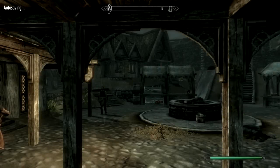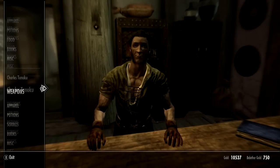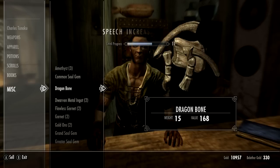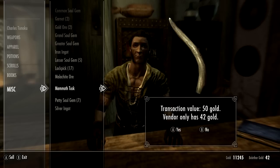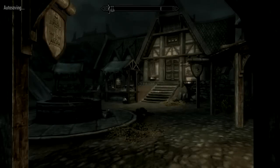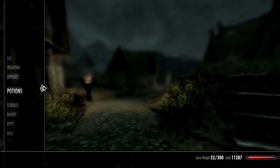We got rid of a pretty good chunk of our stuff — good bit of weight. This guy will buy everything I'm pretty sure. Try to get rid of the dragon stuff first — that's the heavy stuff. Yeah, take these, take that. Anything heavier? I'm gonna get rid of the heavy stuff — I'll give you a good deal on it, there you go.